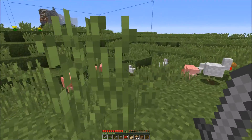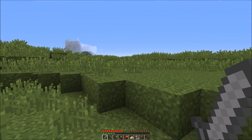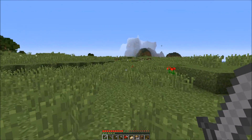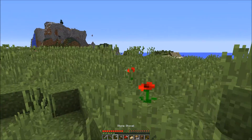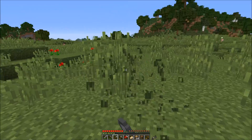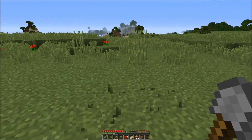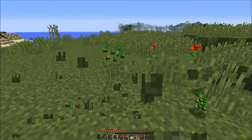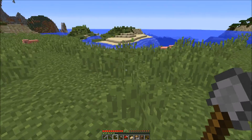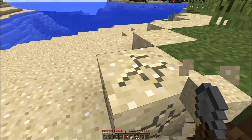We've got sugarcane, so we've got the makings for books for an enchanting area. I just want a little starter house — let's start ripping down some of those trees. We'll grab some sand from over there for windows and we'll start building.